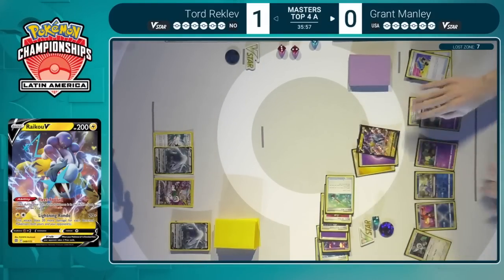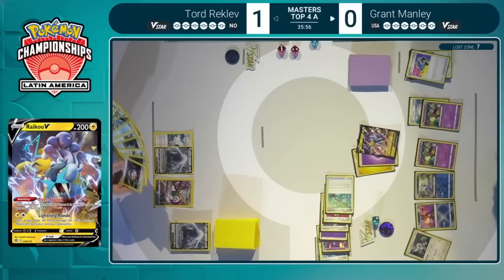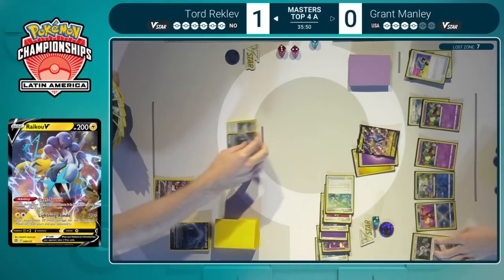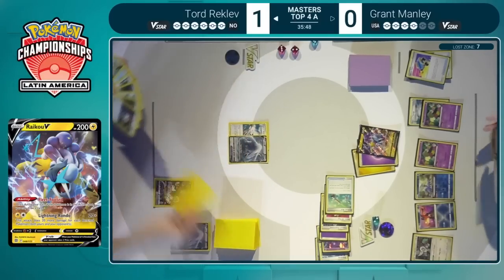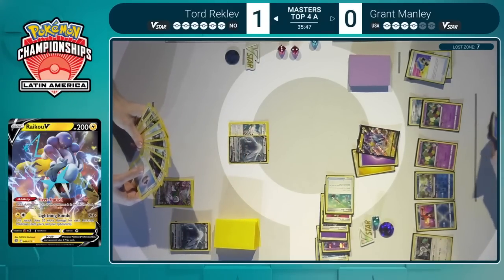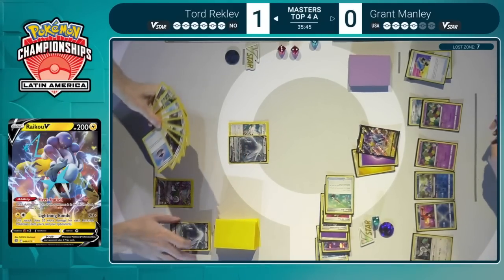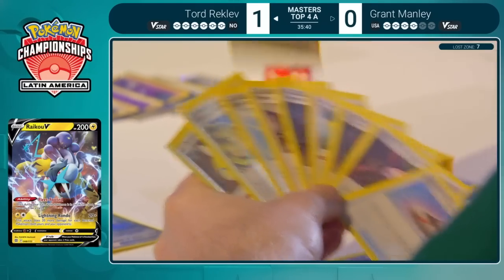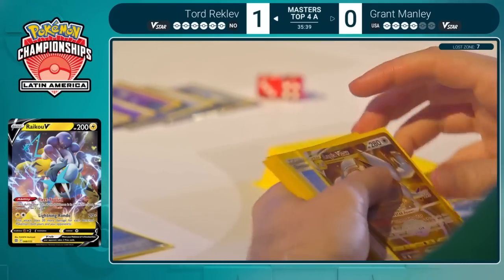Grant really put a lot of value into that Clara and into that Sableye, knowing that's his best way to remove a potential Dunsparce from play or remove a potential Manaphy from play. And there's the first knockout — the double prize knockout on the Lugia V, of course. That means that Stoutland is probably not going to be a great card here for Tord unless he has a lot of resources to overextend past the Raikou.